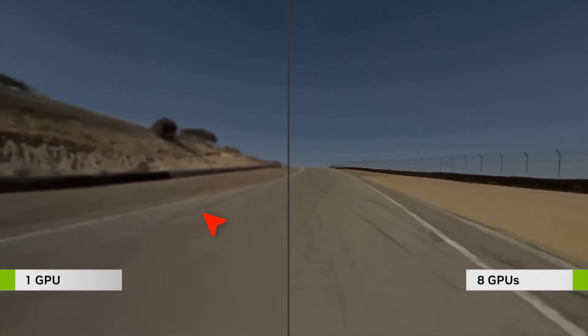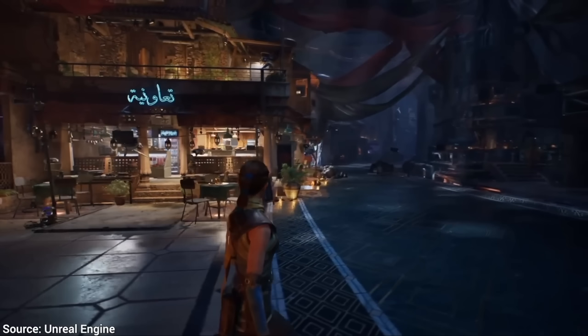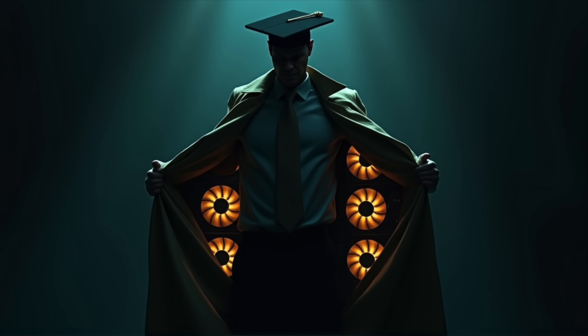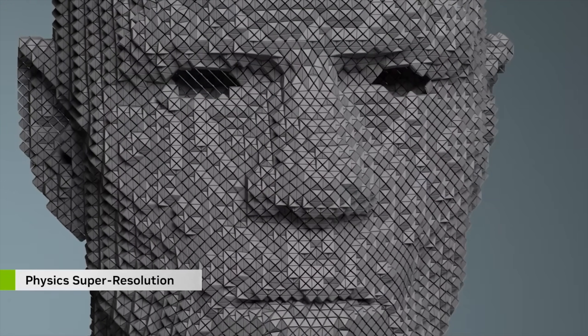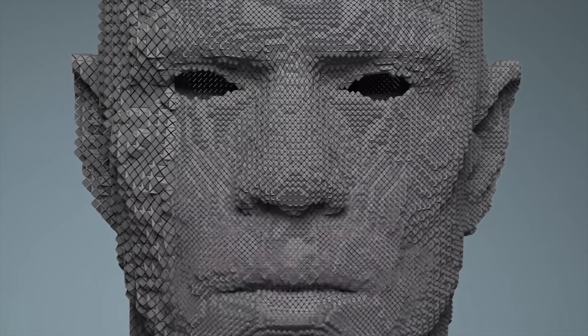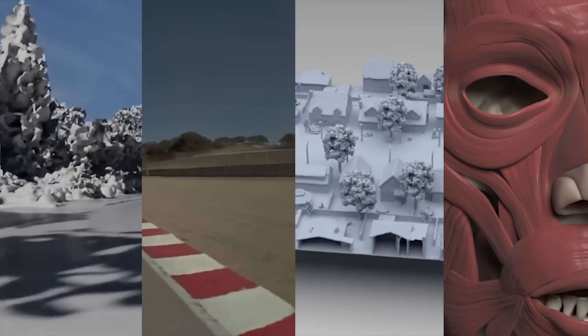And it works — just look at that realism with 8 graphics cards! This work can also do super resolution, but not for taking a coarse image and imagining fine details onto it. They have done it for physics simulations — look at how much more detailed it suddenly got! And they just give all of this away for free! Even the source code is available!